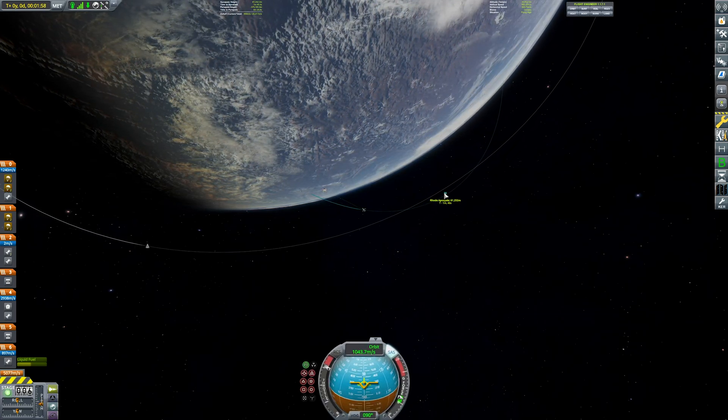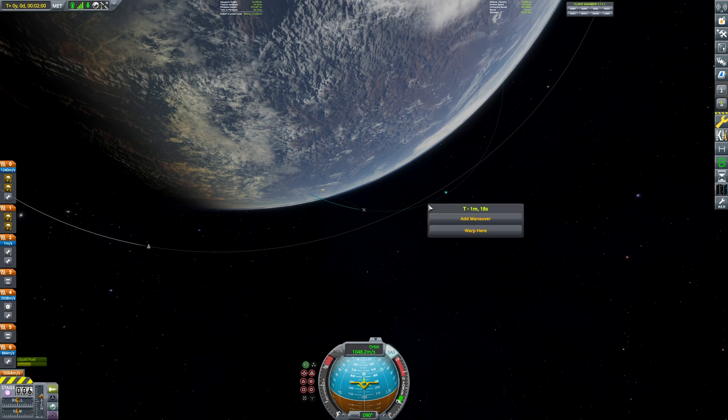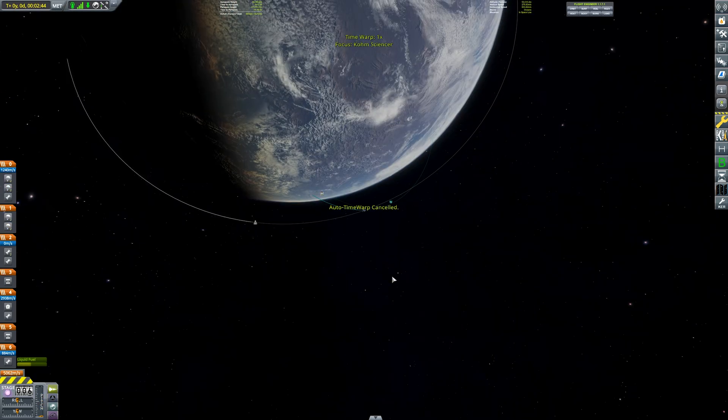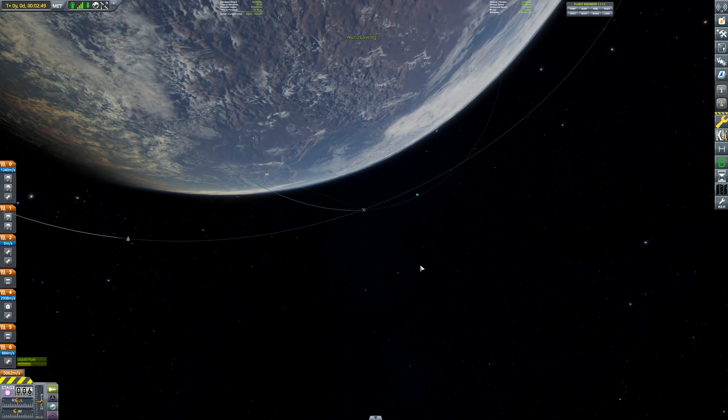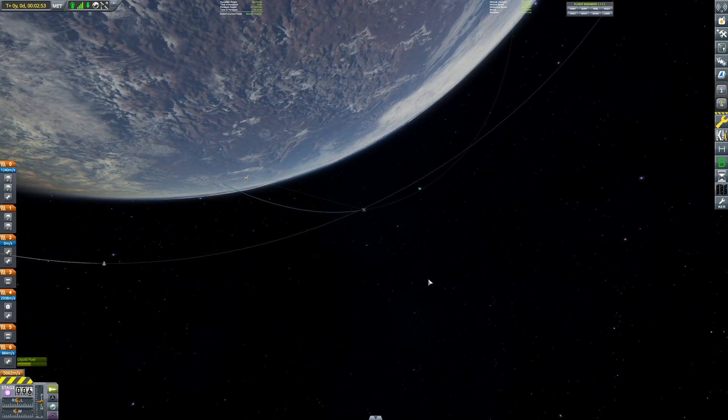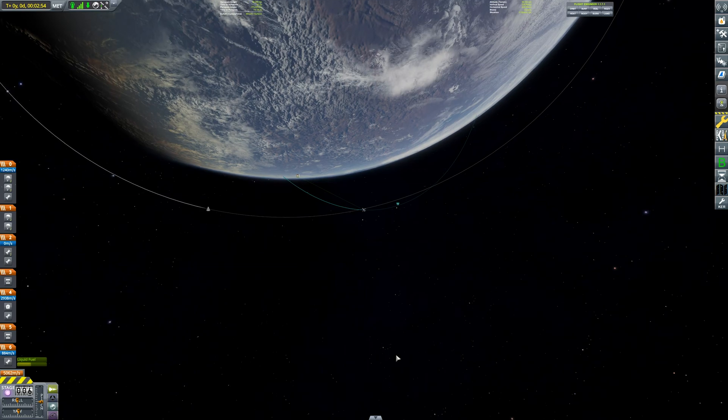It has a capacity of 500 science. I sent that back three times, and three times 500 is a little bit greater than four. As soon as I got back to the research center, I decided we need that rapier engine — and you know what else we need? Wheels. And science was spent on wheels.